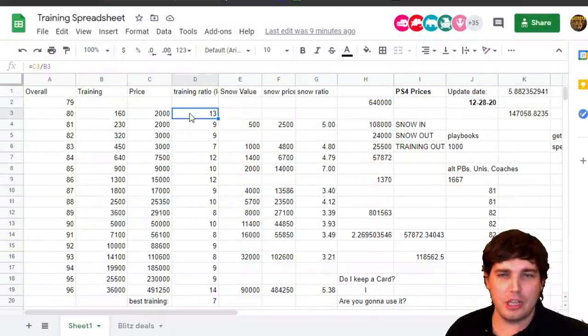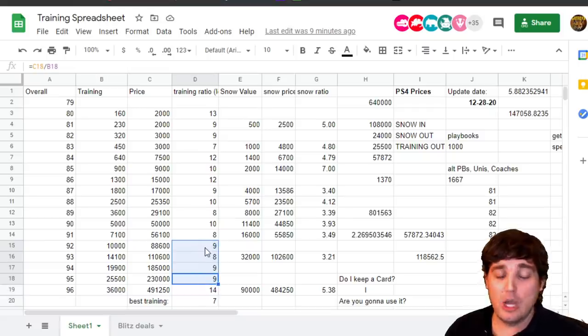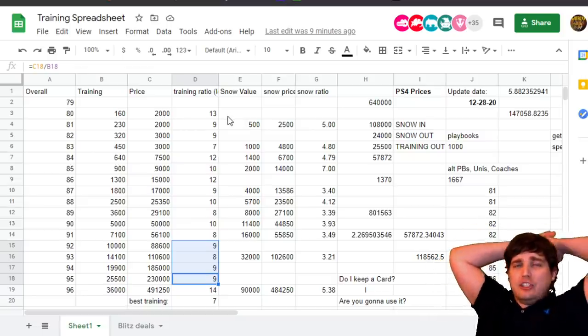Everybody pulling these All Pro packs caused the low end of the market to crash. The high end of the market didn't get affected too much — those were kind of at these prices already. We haven't quite hit blitz prices yet again. I would assume the next series changeover is coming sometime in January, Kralos said.